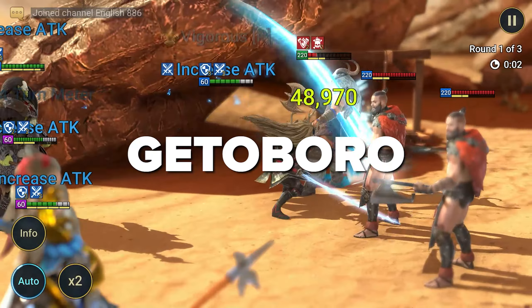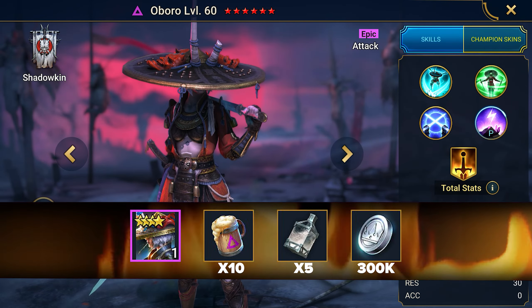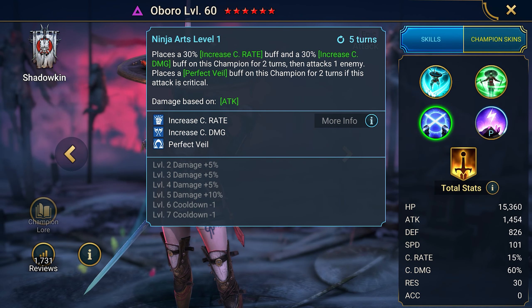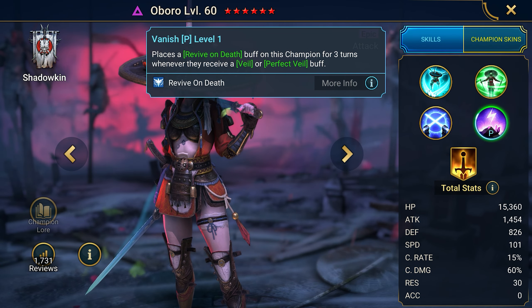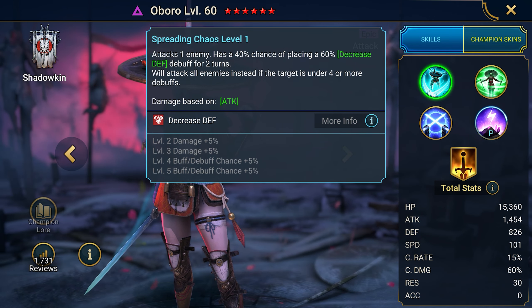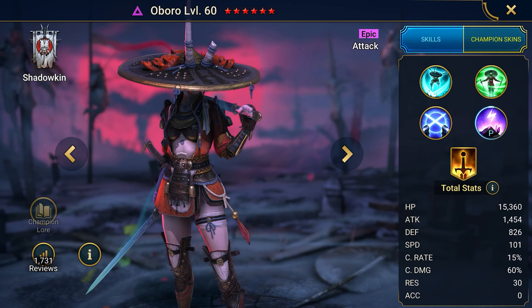Only this healer can heal the wounds of the toughest allies. Next is one of the best promo codes: Get Oboro. It gives you the champion Oboro, a unique assassin who hides in the Veil during critical attacks. She also applies resurrection to herself, and enemies only receive defense debuffs from her attacks. She is a fantastic damage dealer.